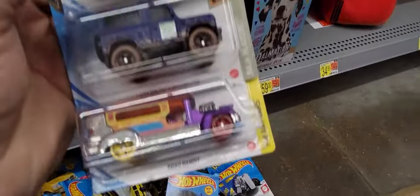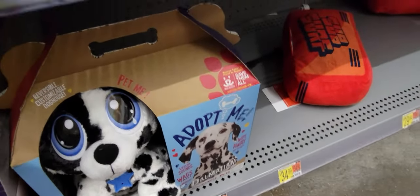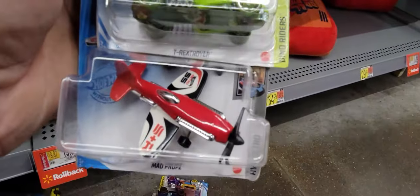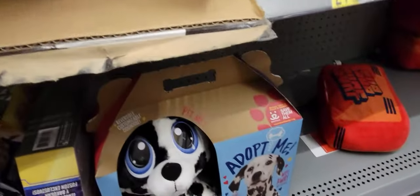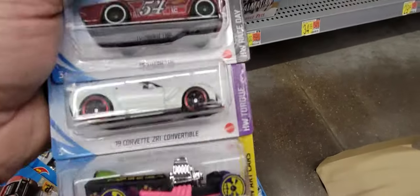We're going to get probably all three of these — that one, that one, and that one. Next three: got the plane, that one, and the Bell area — the Bell area is pretty good. Next three: got whatever that is, the Corvette, and the Triumph. I'm running out of room — need this one — and then we're going to get the Holland Express. None of those other two.